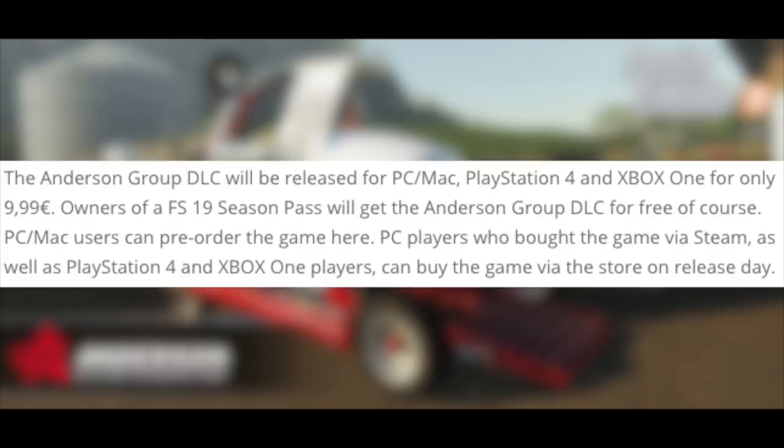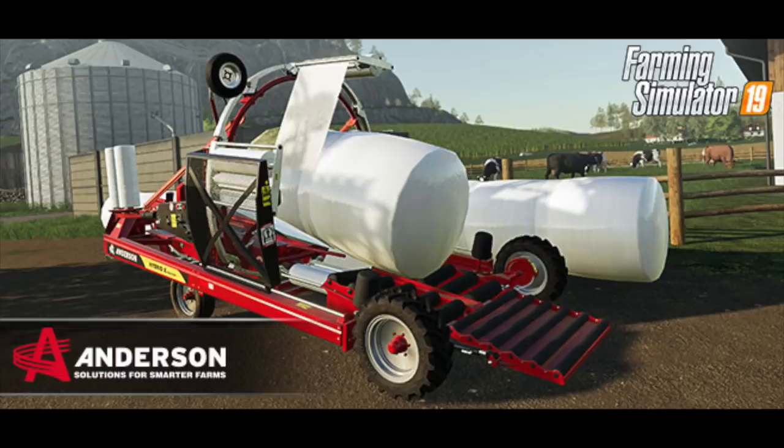If you're curious about acquiring the Anderson DLC, here's the breakdown. It will be released for PC, Mac, PlayStation 4, and Xbox One for only $9.99 — both euros and US dollars. Owners of the Farming Simulator 19 Season Pass will get it for free. Xbox and PlayStation 4 season pass owners will get it automatically but will need to download it via the Mod Hub under Downloadable Content. PC and Mac users can pre-order, while PlayStation 4 and Xbox One players can buy it from their respective stores on release day. We'll be doing a full breakdown and going live Tuesday morning when it drops.